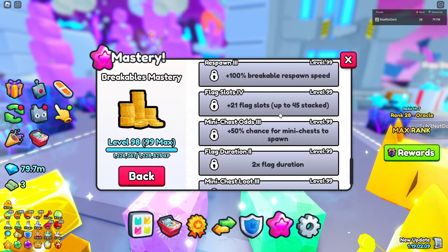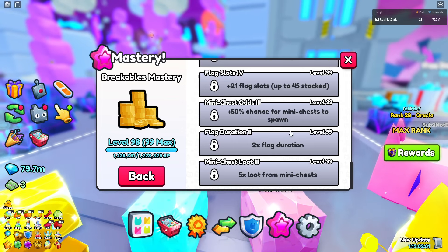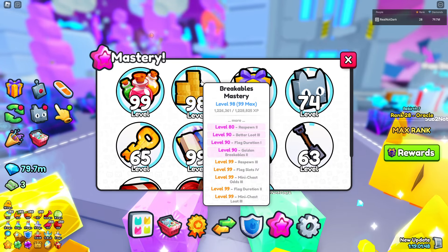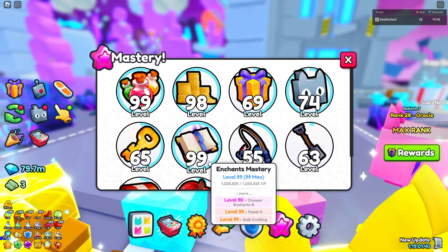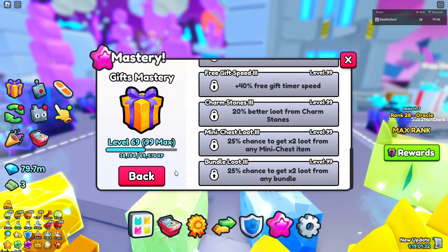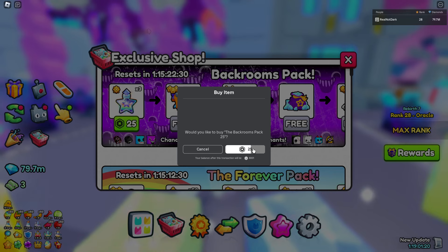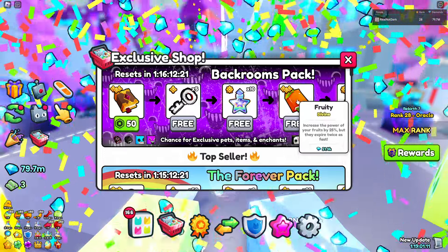Make sure to tell me in the comments if you are prepared for this update. Getting your masteries up is a very, very good way to prepare — a lot of people don't talk about this. I'm so close to getting my coin breakables mastery maxed, and this is gonna help a lot: plus 100% breakable respawn speed, 21 more flag spots, 50% chance for mini chests, 2x flag duration, and 5x loot for mini chests. Some of the best masteries to have up are potions, enchants, breakables, and fruits. Maybe eggs and pet masteries, but the gifts mastery is only good if you're opening inventory gifts.